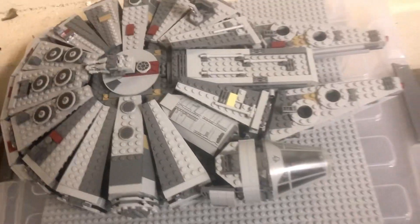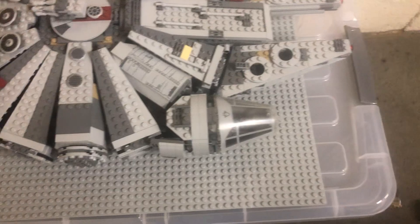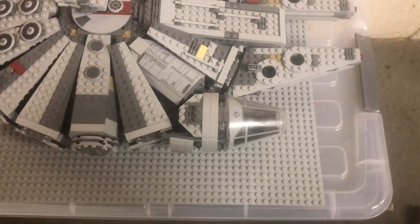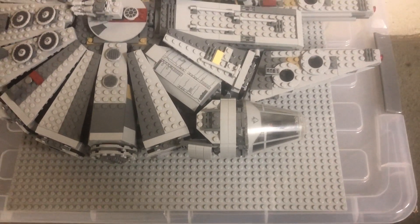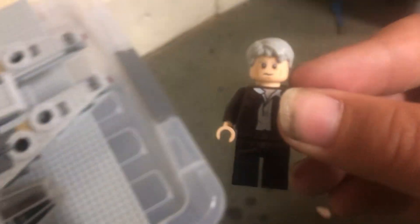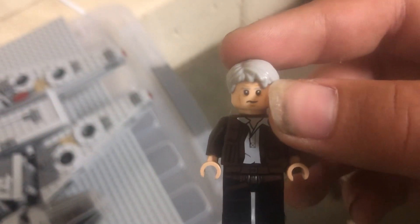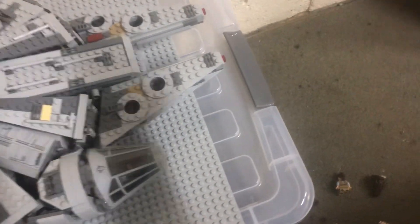Let's get straight into this. We are going to start off with the minifigures, starting with the older version of Han Solo. He has a vest kind of thing, kind of what Harrison Ford looks like now.